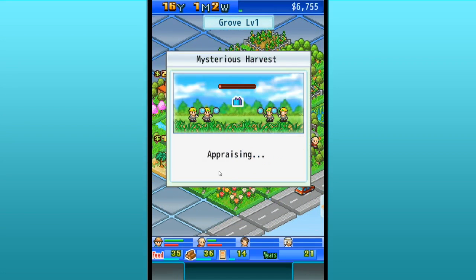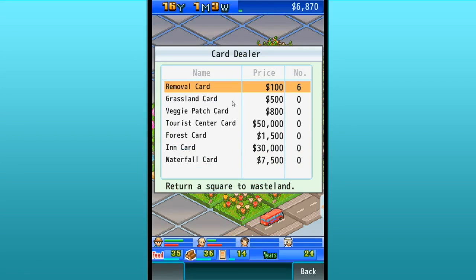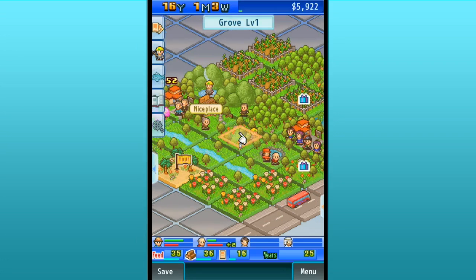First things first, let's clear this mystery harvest out of the way. Yay, it's another clementine! There's a traveling card salesman — wonderful. Let's see if there's anything we want from him. I wish we could afford that tourist center card, but it'll be a while. A grassling card — I feel like that's new. Let's buy a couple of grassling cards.